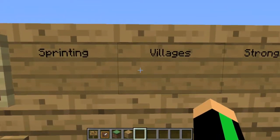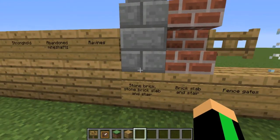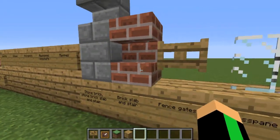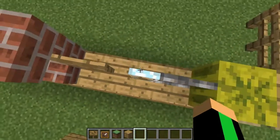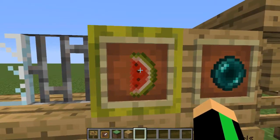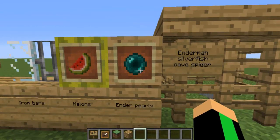We also have structures such as Villages, Strongholds, Abandoned Mine Shafts, and Ravines. Then there's more block variations like Stone Bricks, Stone Brick Slabs and Stairs, and Brick Slabs and Stairs — all that stuff that'll help with building. Also you have Fence Gates so you can put animals through a fence gate instead of throwing them over a cliff into a fence pen. Next we have Glass Panes, Iron Bars — singular-style thin blocks. Then Melons, the melon block, and the melon food so you can eat it. And Enderpearls — you can teleport with those, good stuff for map makers.